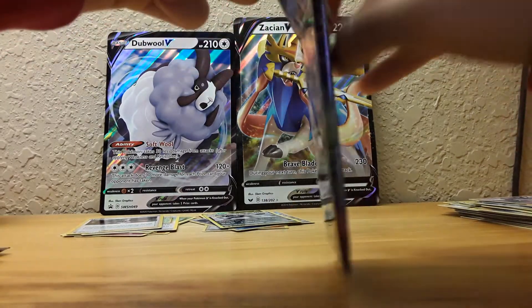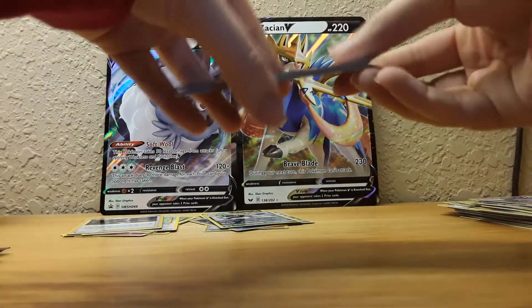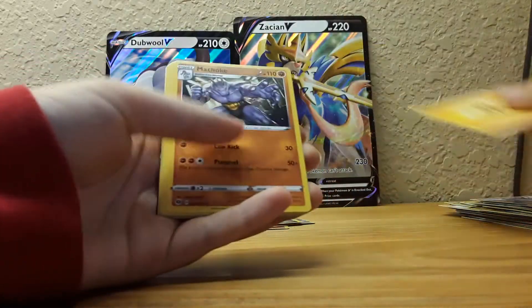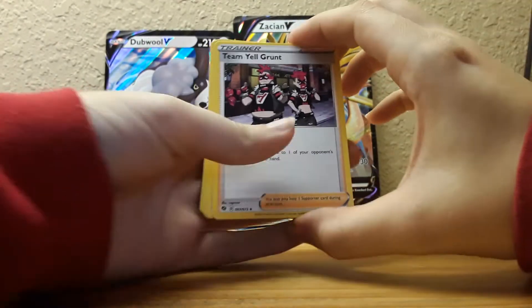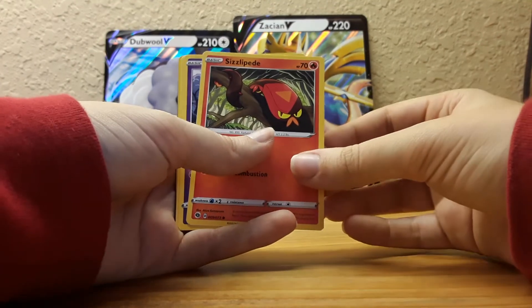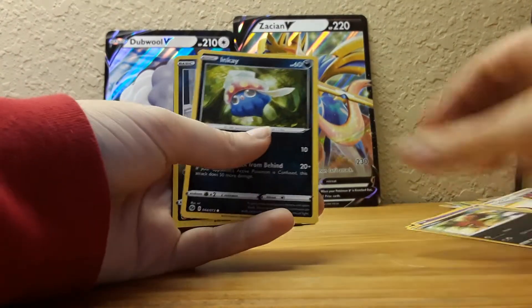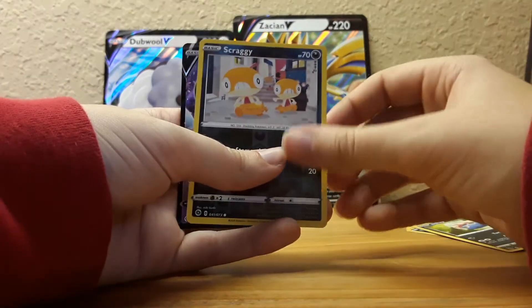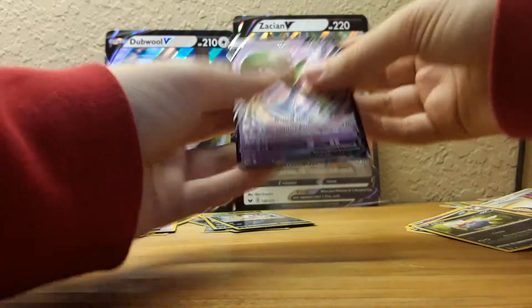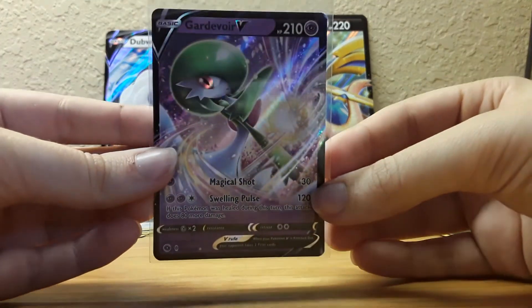Now these are the only ones that I've got. Lightning energy, Machoke — if we get a Machamp I'm gonna be so mad — Team Yell Grunt, Rotom Bike. I'll remember how to pronounce the names, I'm sorry. It's a hat, Nickit, Scraggy — there's always three, always. Hey, that's a pretty card! Let's go ahead and put that one in a sleeve. Very pretty.